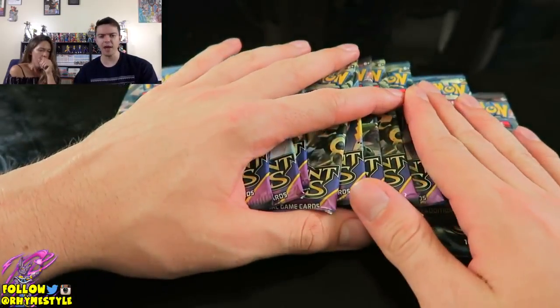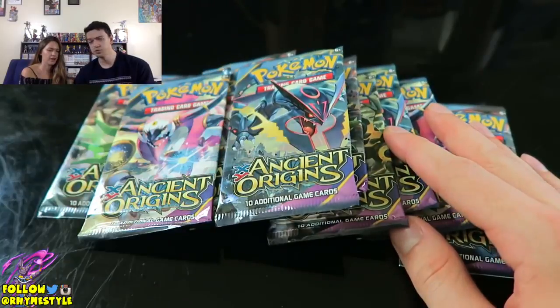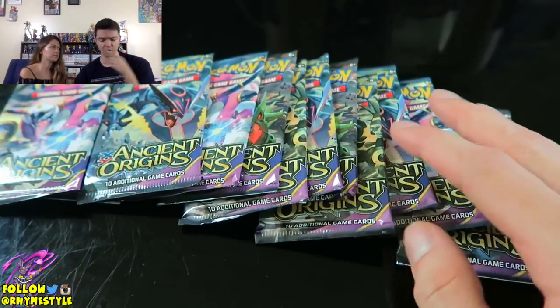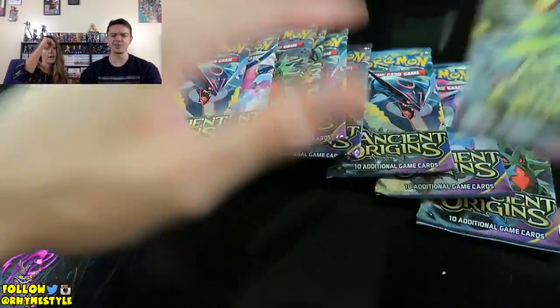Today we're back with some more Pokemon Pack openings and we're doing Ancient Origins — looking like an awesome card. What's your goal? Sceptile. My name is the Full Art, Luke. By the way, that's Full Arts for both of us — we want the Full Arts. And whoever gets it wins.